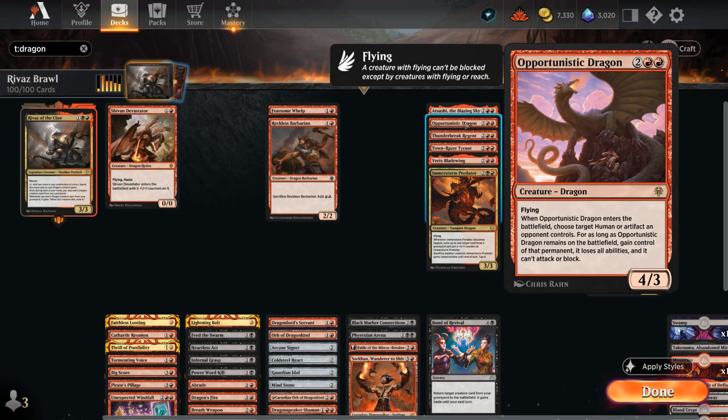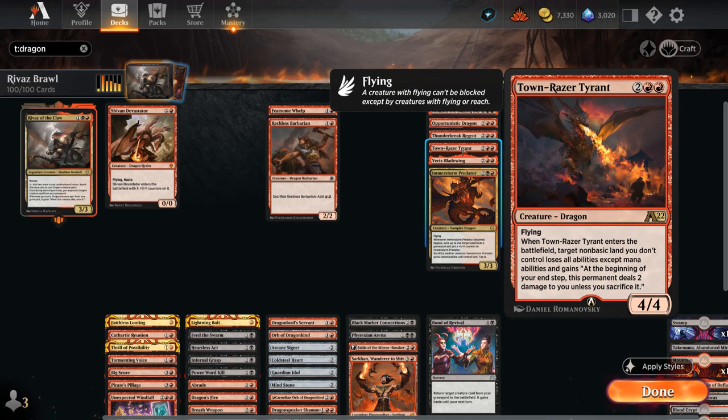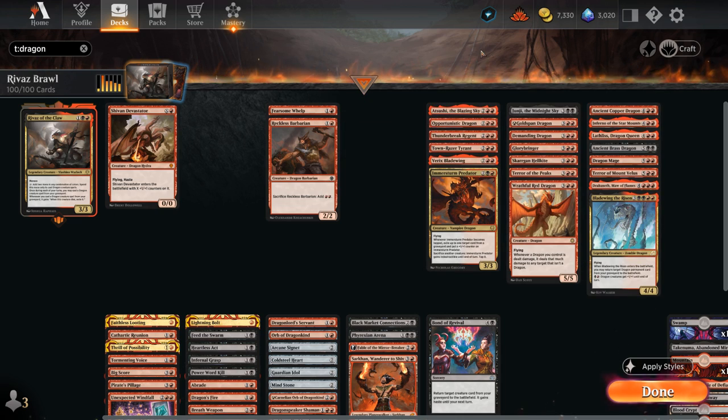Opportunistic Dragon can steal an opposing human or artifact and gain control of it, removing all its abilities. Thunderbreak Regent will punish the opponent for targeting our dragons, dealing 3 damage to them. Town-Racer Tyrant can target an opposing land that will deal damage to the opponent unless they sacrifice it. Bladewing can be kicked in the late game to make an extra dragon token, and the Predator can gain indestructible by potentially sacrificing another creature and can also exile cards from graveyards while gaining additional counters.